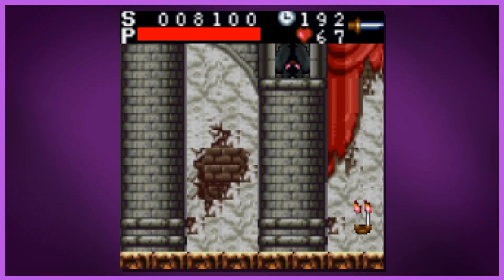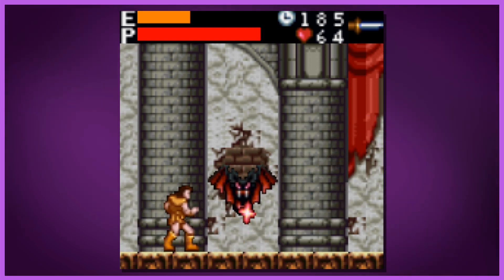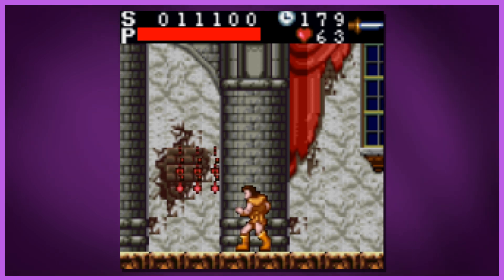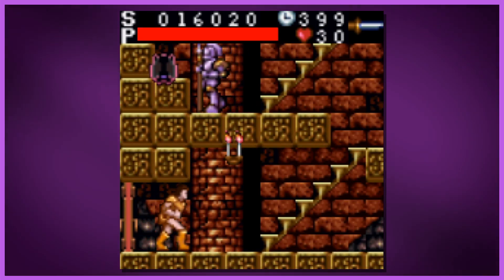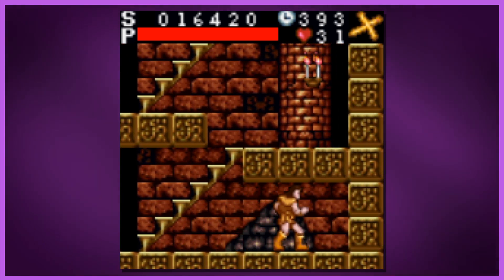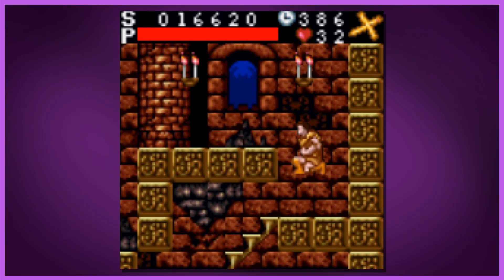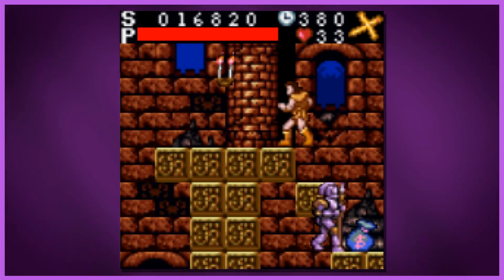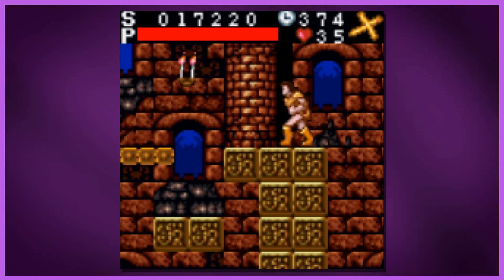The boss shows up after the third stage — this is the first big bat boss, which of course was much harder in the original. This is a very simplified version of Castlevania, probably along the lines of the Game Boy ones in terms of difficulty. And that music — that music would have sold me on this game back in the day.